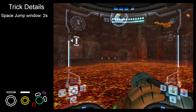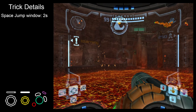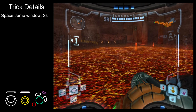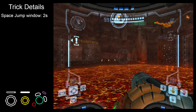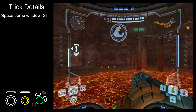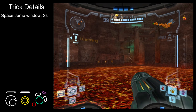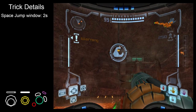The trick is that it revolves around the space jump window, and the maximum time you have to do that is two seconds from your first jump. You may have seen this in regular play by jumping off of a large cliff, waiting over two seconds, and then not being able to get your space jump — it's because you're outside of that window.